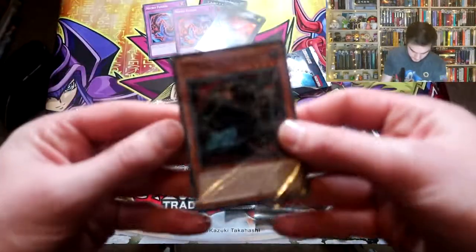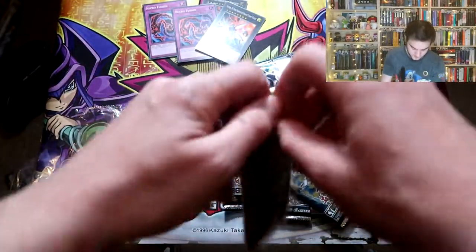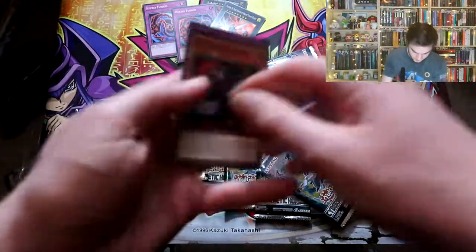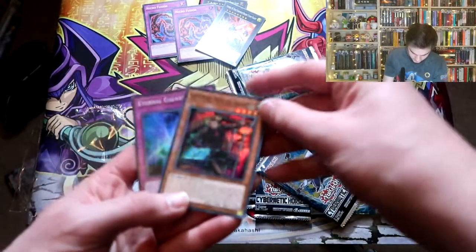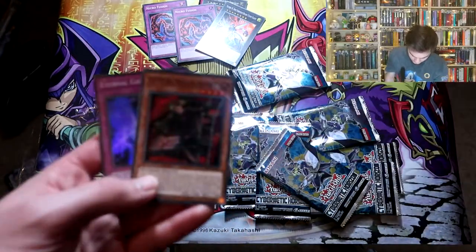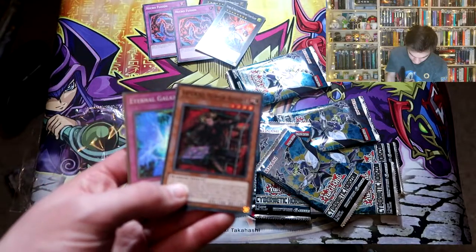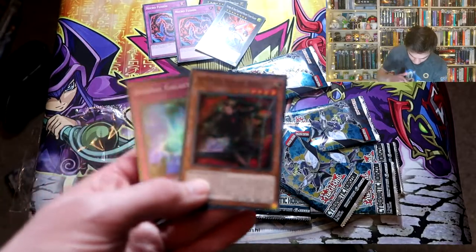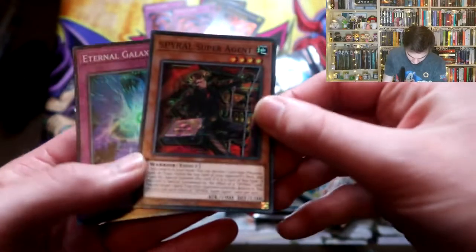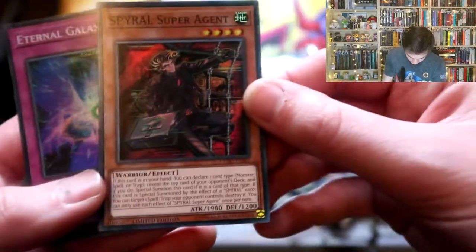We got a Spiral card - that's nice because I only have one Spiral card and it's that link monster from Circuit Break, so there's nothing I can do with that without any other Spiral monsters. Come on, focus on those - all eyes on the Spiral Super Agent. Come on, there you go, a little bit of focus.